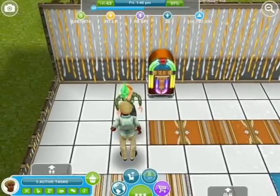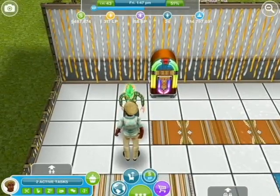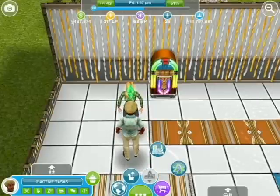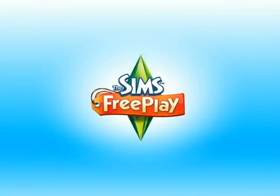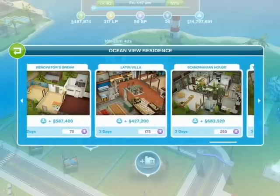Once that's unlocked after seven days — hopefully you do it within seven days — you win the option to be able to buy a villa. If you want to buy the villa, it's in the pre-designed houses and it's a Latin villa. It costs 175 SP and takes three days.